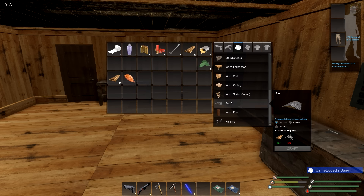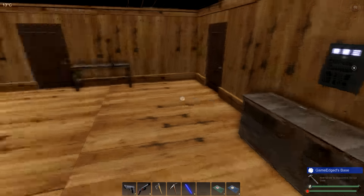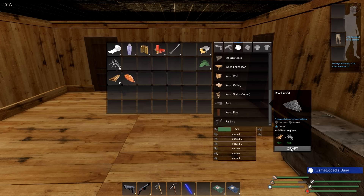Alright, let's get to our roofs. We're going to do slanted — but we need nails. There we go, so many nails. Let's do five of these — actually, I think four is good enough.